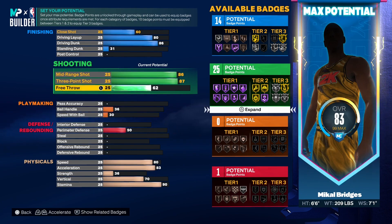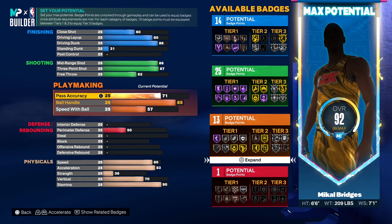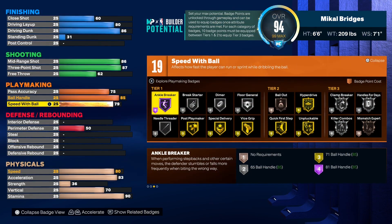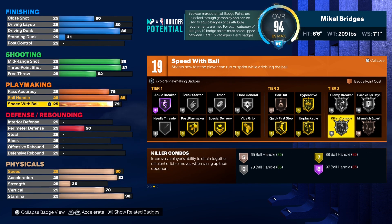When it comes to ball handling we went with an 85, because that's what you need to at least get Gold Quick First Step, Unpluckable, and Hyperdrive. For pass accuracy we put this up to 75 to get that badge count up and allow him to move the ball around, which he does in real life. And obviously with speed with ball you always go to 79 because it gives you that extra badge point, allowing us to finish with a grand total of 19 total playmaking badges. Personally I would slap on Quick First Step, get Unpluckable to at least silver, and then from there core Killer Combos.